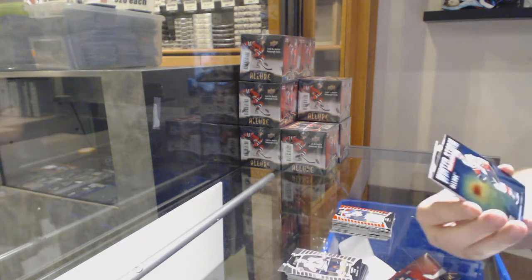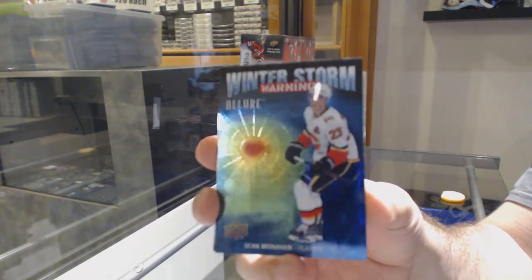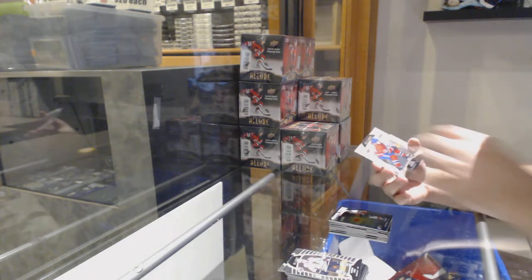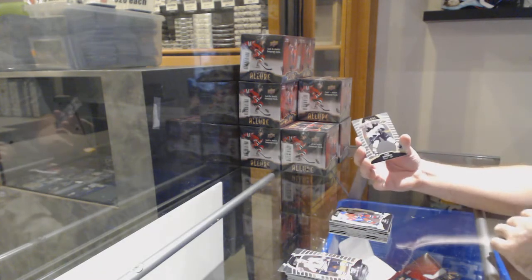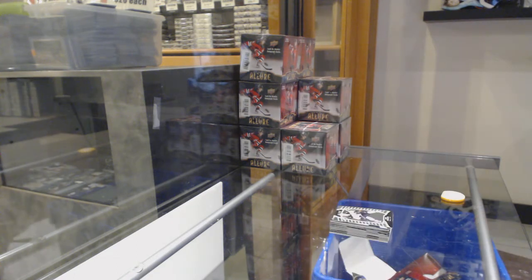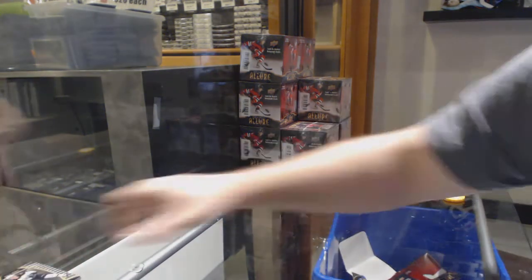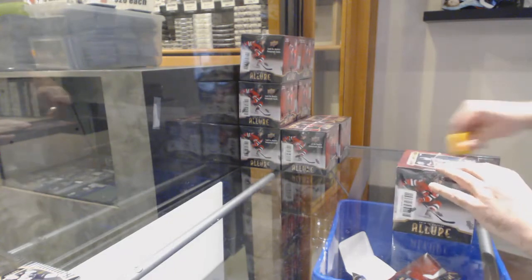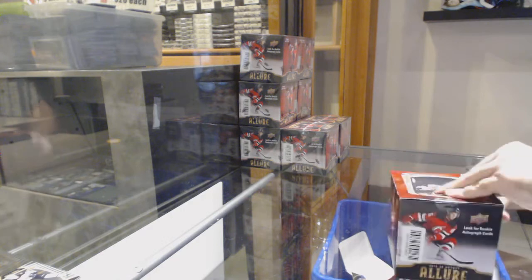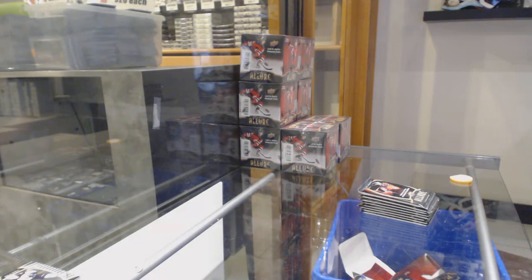We've got a Winter Storm Warning of Sean Monaghan for the Calgary Flames — those are kind of cool. White rainbow of Nick Suzuki die cut for the Habs. Senny Shin rookie for the Boston Bruins. And a base. You guys tell me — do you want me to announce all the rookies, or just put them on the side, or maybe just do the short prints and big names? Because you're going to get a ton of hits in this product. It is built like a tank.